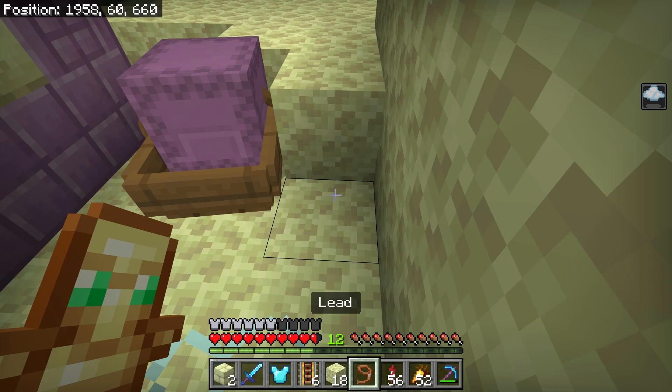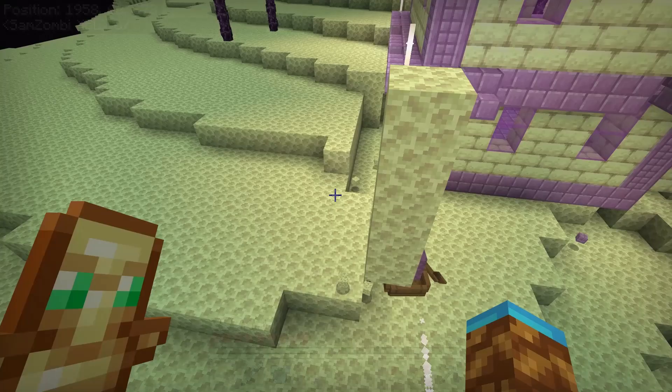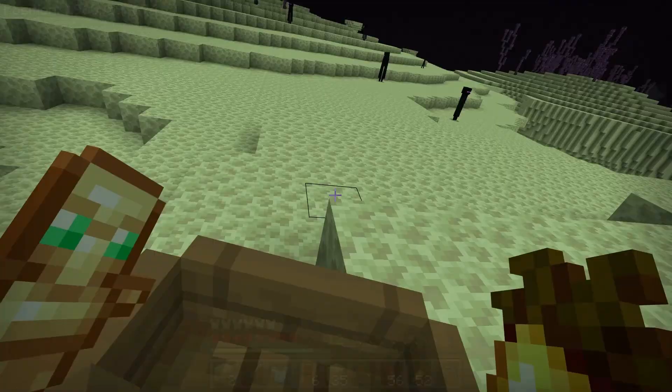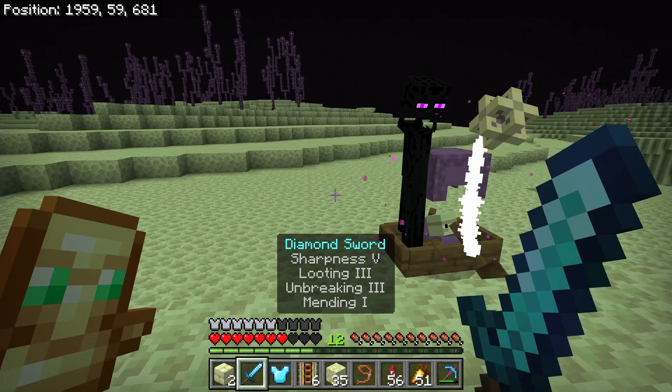This is going to be so, so painful. What did I sign up for? If I can't get him up blocks using a boat, at least I can pull him — very, very slowly — with tons of shulker shells flying at me. Maybe I should just get in the boat and go for a ride. This is also kind of slow, but I think it's faster than using a lead. Hopefully I can just boat him to the portal and then use a rail system to shove him through.